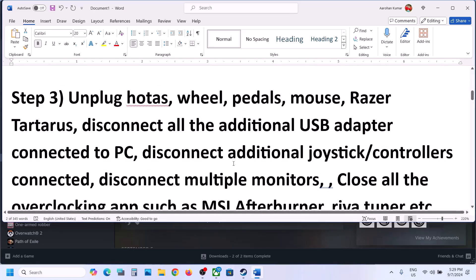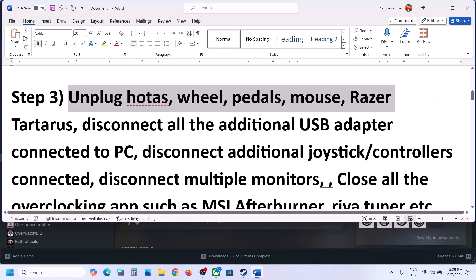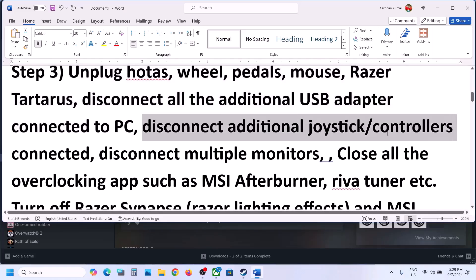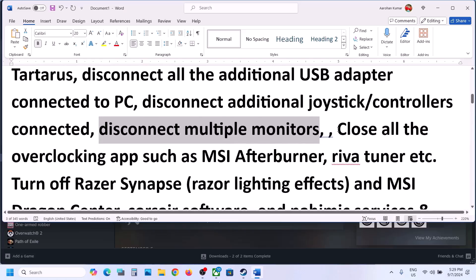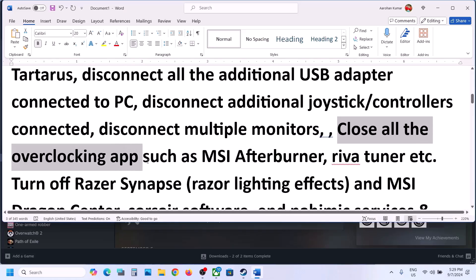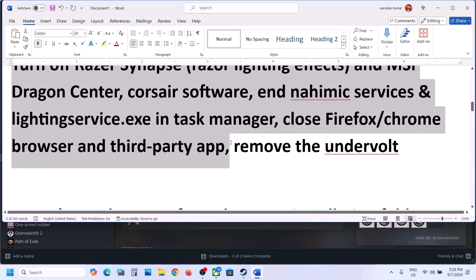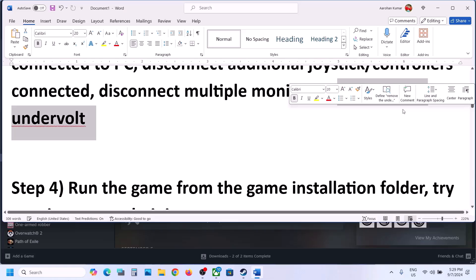The next step is to unplug all external devices. If you have devices like a steering wheel or pedals connected, disconnect them. If you have any extra USB adapter connected, disconnect it. Disconnect any extra controllers and multiple monitors — try launching the game on a single monitor. Also close all third-party applications, and if you have undervolted your computer, remove the undervolt and then launch the game.